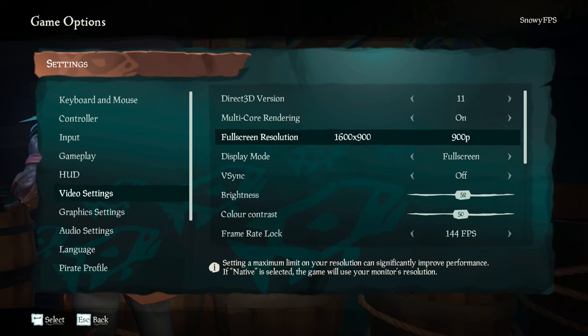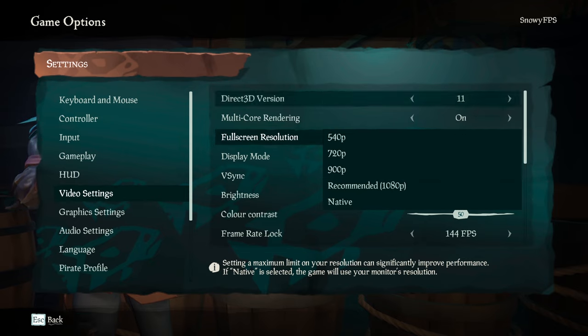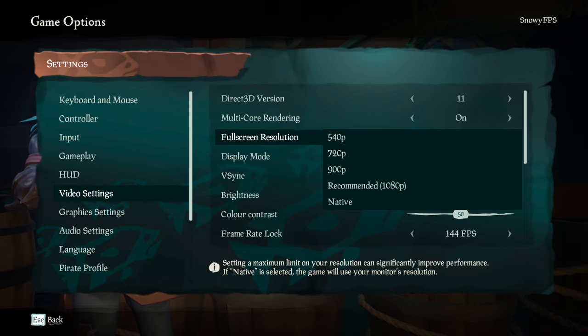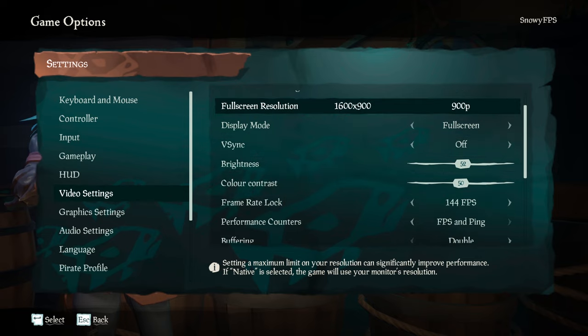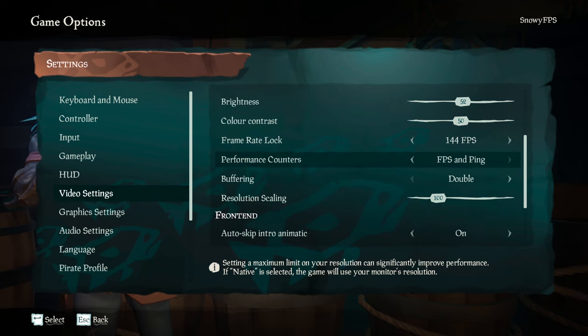Now for the video settings. Since the update, I'm running on DirectX 11 with my resolution at 900p. You should be perfectly fine on 1080p and DirectX 12 — this is just my PC and I like to run lower settings to get more FPS. Run display mode on full screen, v-sync off. I like to play with a little bit of brightness so at nighttime I can still see. I lock my FPS at 144, because the game has issues if you're running above 144 FPS — you'll have performance issues like going around the wheel. I leave performance counters on, that's just preference. Resolution should be on 100, and double buffering — and that's basically it.